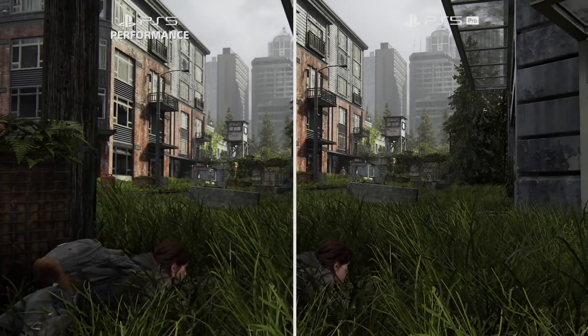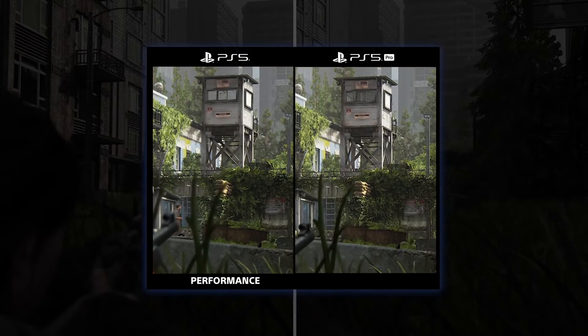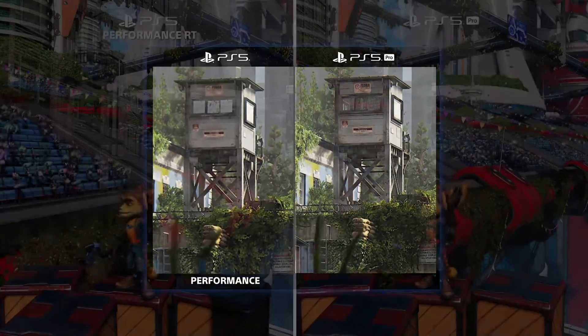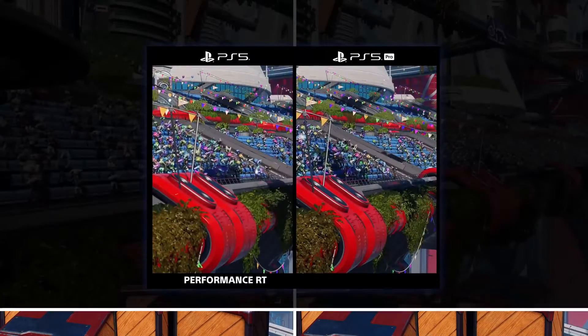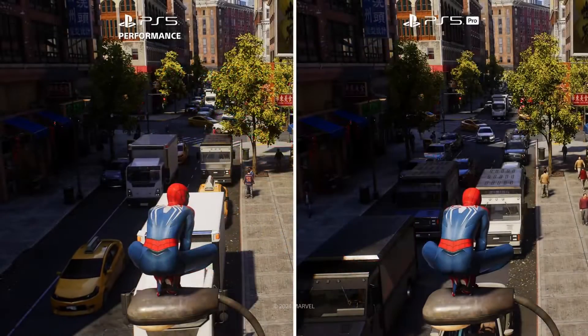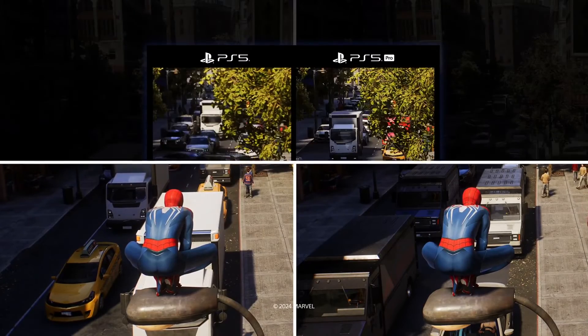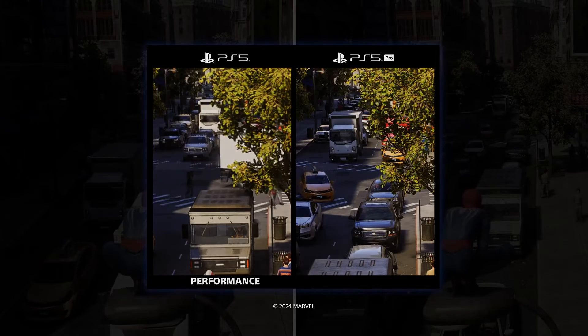Another way to compare the two consoles is to look at PS5 Pro versus Performance Mode on PS5, both of which target 60 frames per second. What we see here is a difference in detail — PS5 Pro is much sharper and crisper. My favorite example is the parade scene from Ratchet and Clank, where distant details are much clearer. And in Marvel's Spider-Man 2, the image is noticeably higher resolution throughout the scene, including the trees and procedural cars.